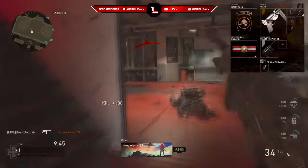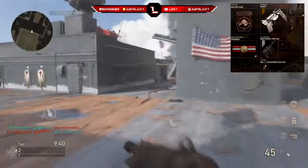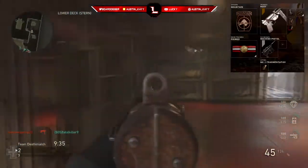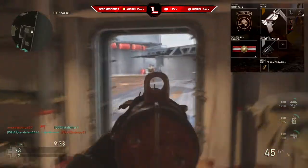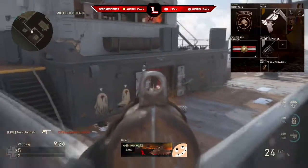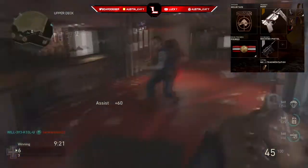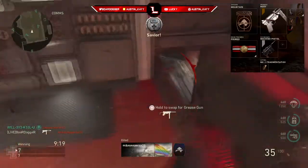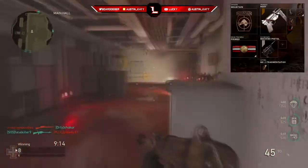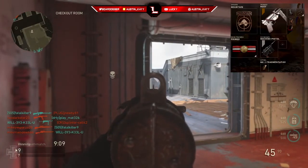Now for attachments: first slot is extended mag — it holds around 25 to 30 rounds in the regular mag, and I get in so many gunfights where that's not enough rounds to kill the enemy, especially if you come around a corner and there's 2 or 3 there. So I'm slapping extended mags in that first slot. Second slot is going to be grip. A lot of people say quickdraw, but the third attachment is rapid fire — that's exactly why I said grip. Sometimes I switch between quickdraw and grip, and if you get used to the recoil, you can run quickdraw and probably get even more kills.